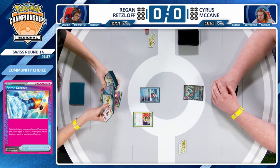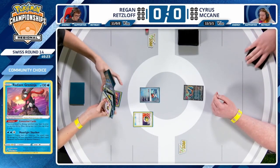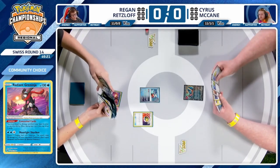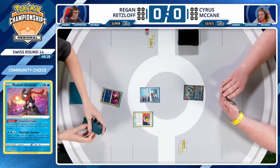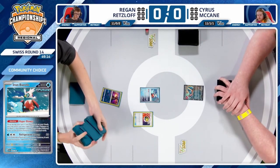Starting that Iron Bundle — a really cool tech that he has chosen to play in his list this weekend — and immediately kicks it off with the Nest Ball for the Radiant Greninja. This is definitely something where you check your deck for the first time and you only see one Frigibax.